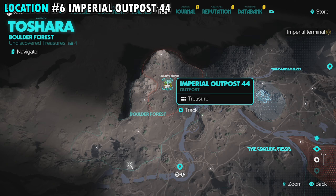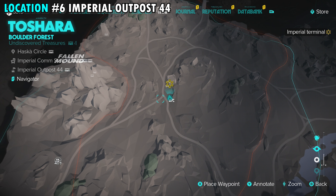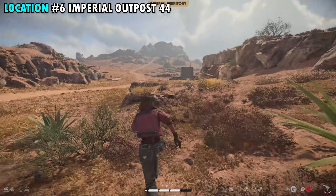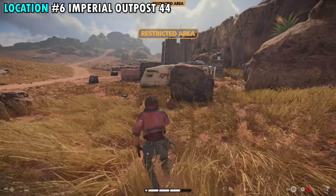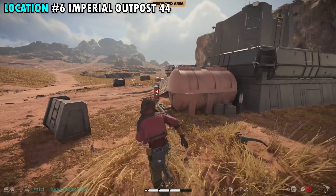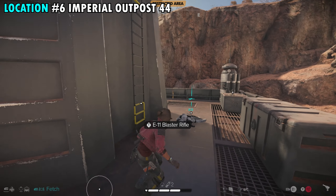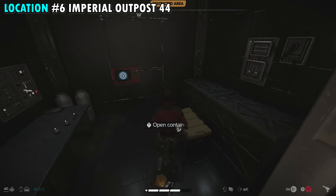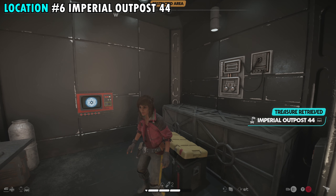Treasure number six is found on the northern side of the Boulder Forest at Imperial Outpost 44 — another single building that's easy to spot. There are a couple of enemies guarding the outpost; I recommend just taking them out rather than trying to be sneaky, as there are only a few. Once you take them out, go up the ramp and on the right side there's a door. Make your way around to the back, open the door, go inside, and the container on your right is treasure number six.